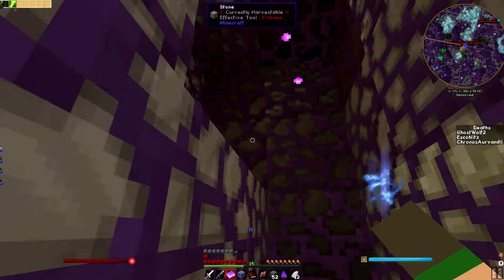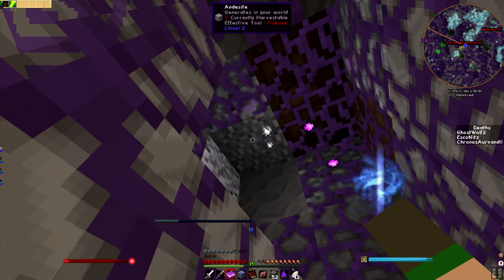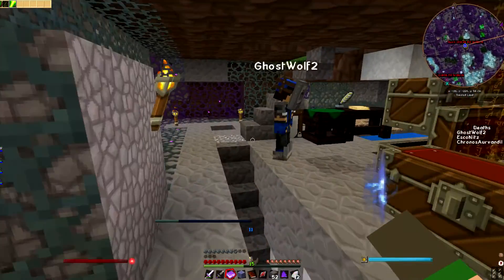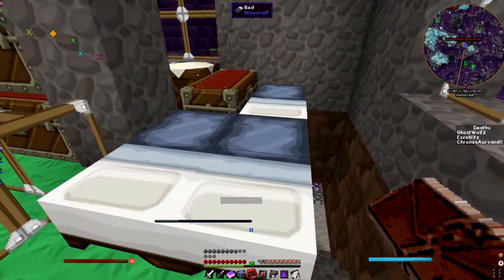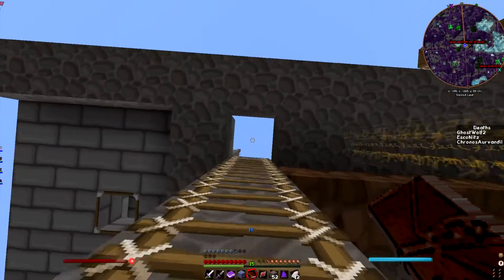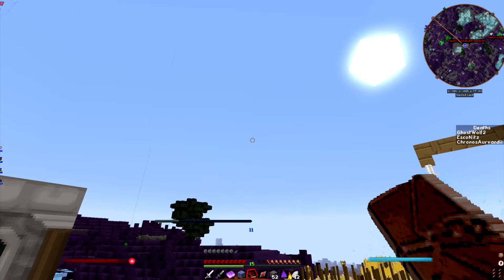Oh yes, that was the other goal I had today — I was going to make a shimmer leaf blossom. Let me do that so we can actually start expanding our base. I think I have enough to get you the spell right now, Loki, if you want to go make it yourself. I'm busy digging. Oh, I can't make a shimmer leaf yet — well, I can make a shimmer leaf but I can't make the rest of it.